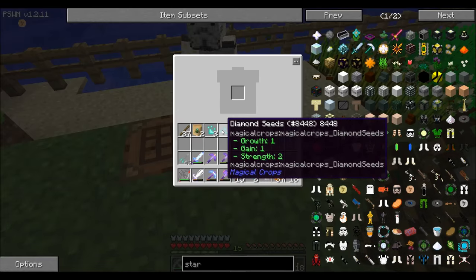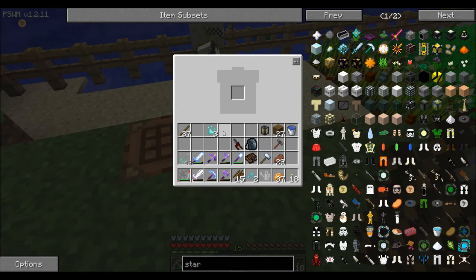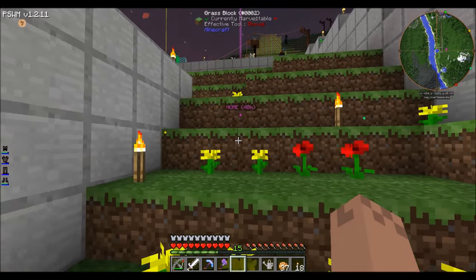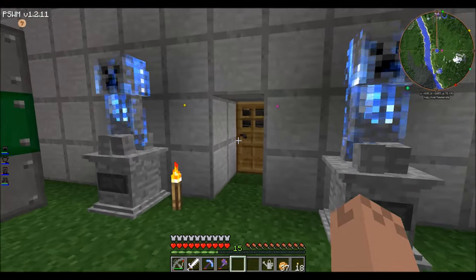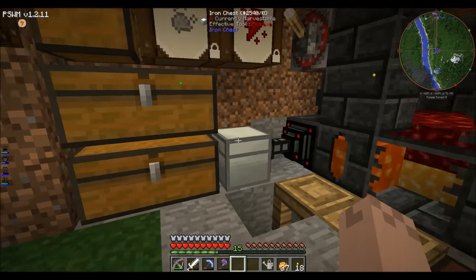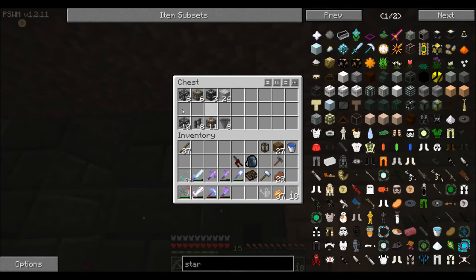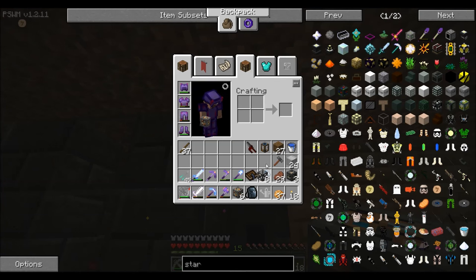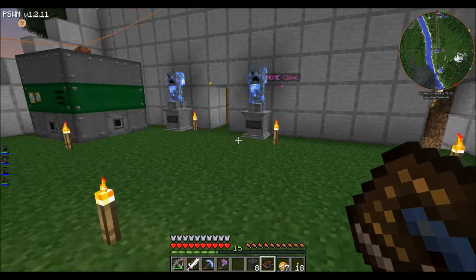That's how we're getting our materials. I'm still going to set up a quarry and stuff like that. What we're going to do now is set up the machines we were going to build before. Let me organize my backpack. We're going to set it up right here for now — all this stuff will move over there eventually.